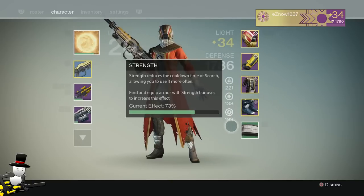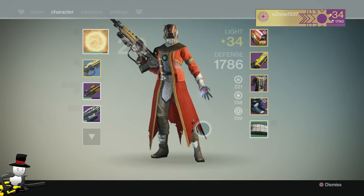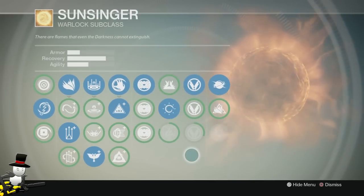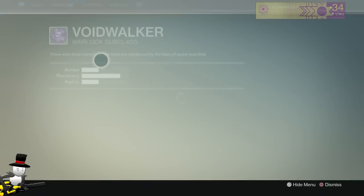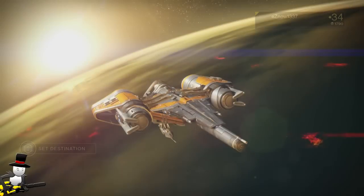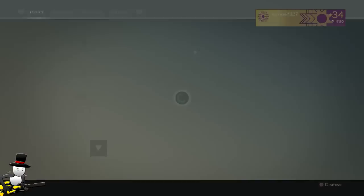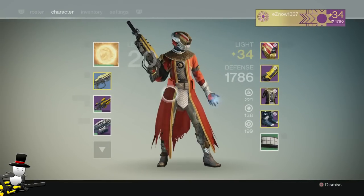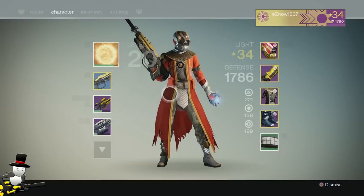I am super pumped that within one week I have a level 34 Warlock already. My Sunsinger is what I decided to level up, which is pretty much all the way done. I'm just going to run some more strikes to finish it and then focus on leveling up the Voidwalker. I feel like leveling up Sunsinger first is more important for PvE — I can resurrect and revive someone if needed. I'm planning on doing two more characters, a Titan and a Hunter as well.